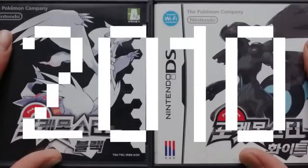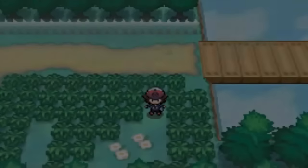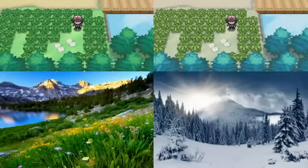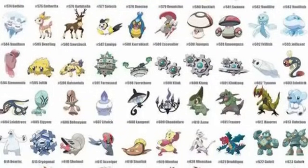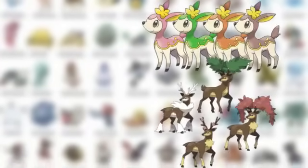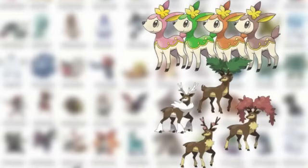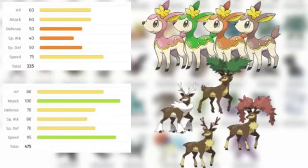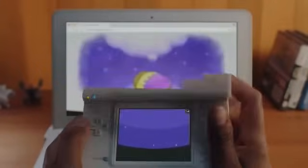Introduced in Generation 5 with the release of Pokémon Black and White, seasons in those games correspond with seasons in real life — so if it's summer in real life, it's summer in the game. Out of all the Generation 5 Pokémon, only 2 of them get impacted by the seasons gimmick, and those 2 are Deerling and Sawsbuck. Even then, while the different variations may look different from one another, there isn't any competitive advantage to using one versus the other. They were only included in the game to show off the new gimmick. Overall, I understand why they had to abandon that gimmick after Black and White 2.